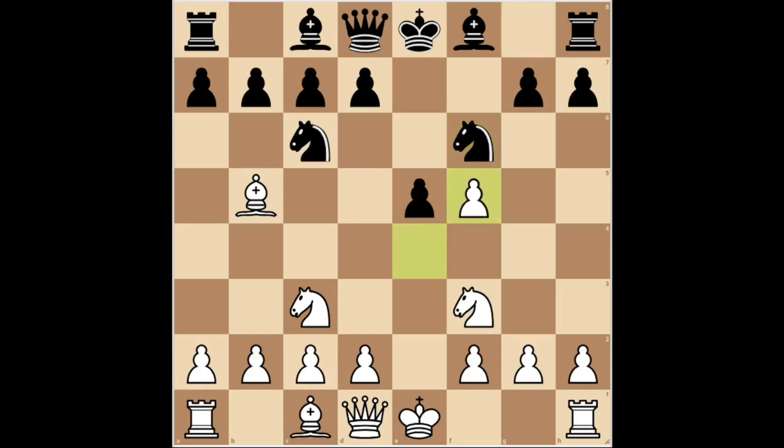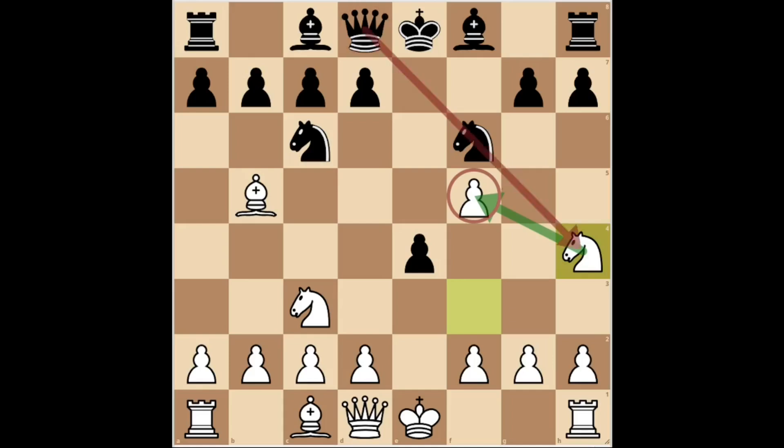White can capture the f5 pawn. After e4, white can play knight h4, and a position similar to the king's gambit has been reached but with the colors reversed. White defends his f5 pawn with the idea of keeping his extra pawn. The knight on h4 is perfectly safe, since if black removes his knight on f6 to attack the knight on h4 with his queen, then white can give check with the queen on the h5 square. White can attack in the center with d3 and is already much better off.